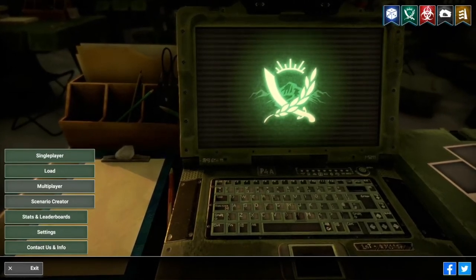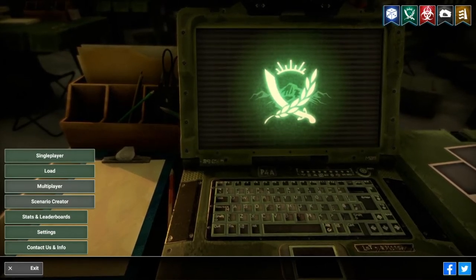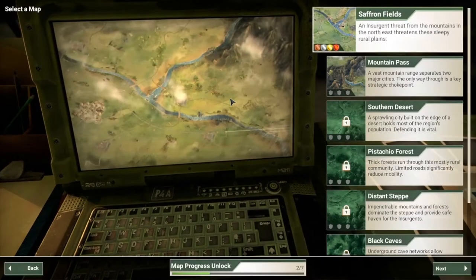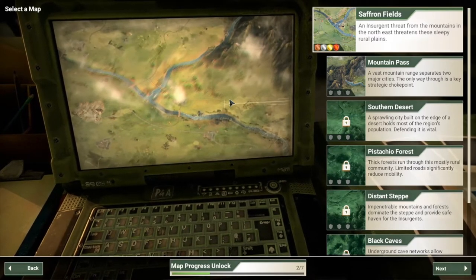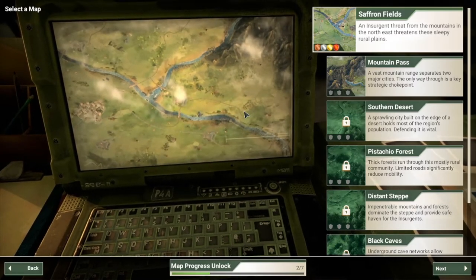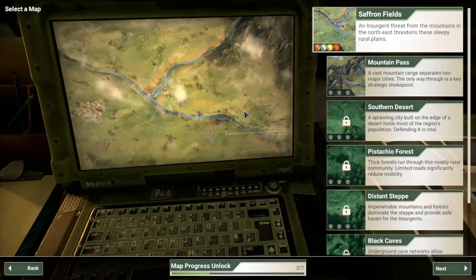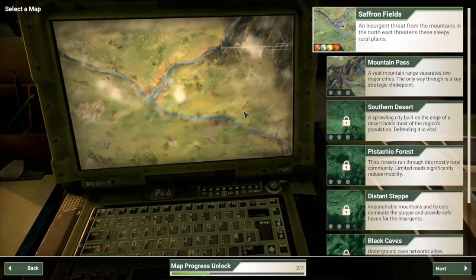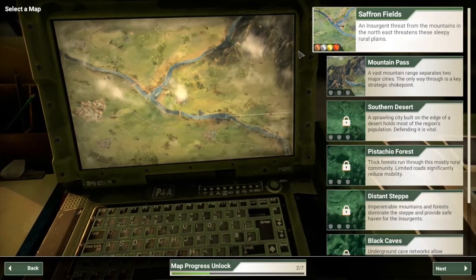Hey guys, King of the North here bringing you some Rebel Ink from the makers of Plague Ink. Similar play style to Plague Ink, but with this game you're taking control of a region and trying to gain power and stabilize through citizens, government, and military power. For this series I'm going to do this on Brutal — Mega Brutal has too much RNG to really make a guide.